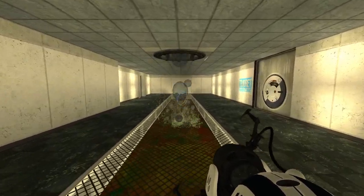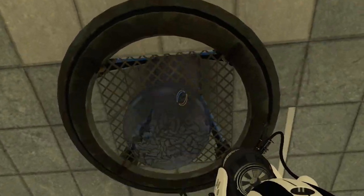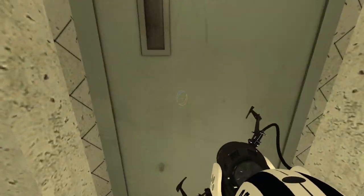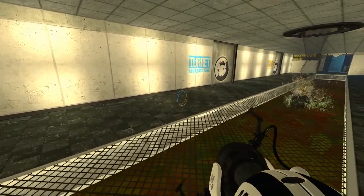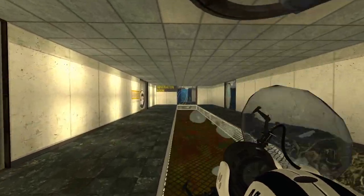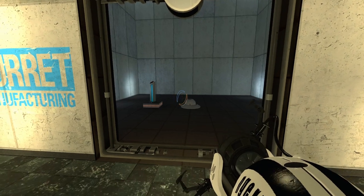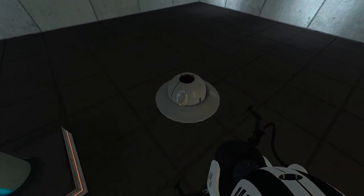What else have we got going on in here besides the fresh sparkling Aperture water? We've got a door without a handle, but out of tradition — nothing. So, get that cube. Wait, we didn't go in here, did we? This is the most eager door I've ever dealt with. And in here is... a rocket turret. Is this gonna be bad for me?